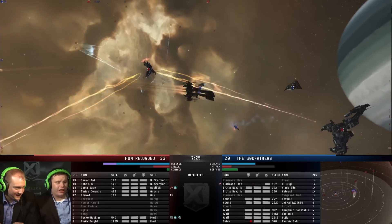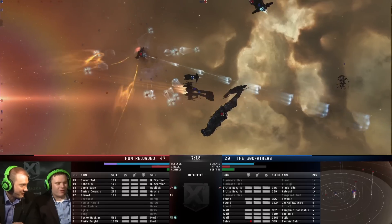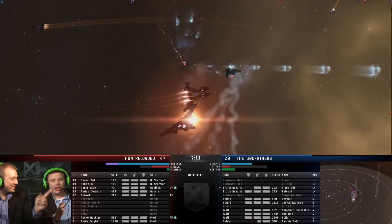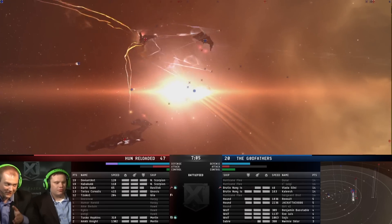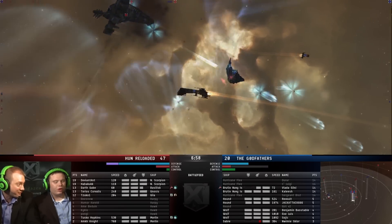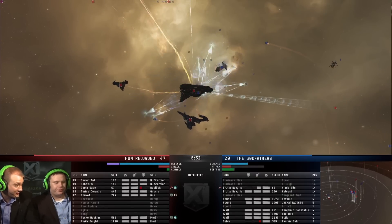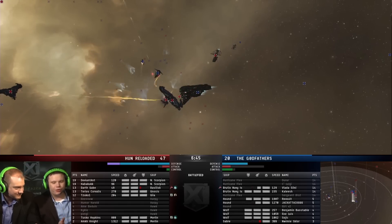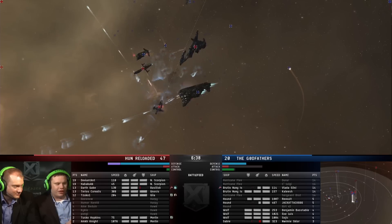The Gila can come in at 50% and drop Curators and do its job just fine. The Basilisk is tanking really well and they're about to lose another Hurricane Fleet Issue. For a team worried about the Basilisk's tank, shooting the Hurricane Fleet Issues before the Brutix Navy Issues might seem unintuitive because the Brutix Navy does more damage — but the Basilisk has huge resistances to kinetic and thermal damage, which is the only type the Brutix Navy guns can do. The Hurricane Fleet Issue can choose EM damage for that hole in the Basilisk's resists.